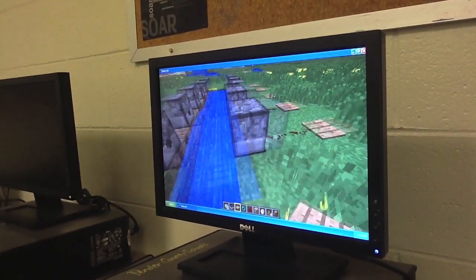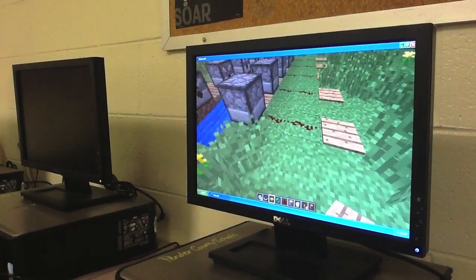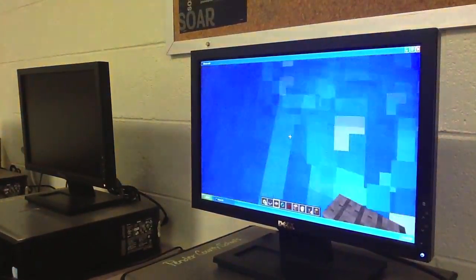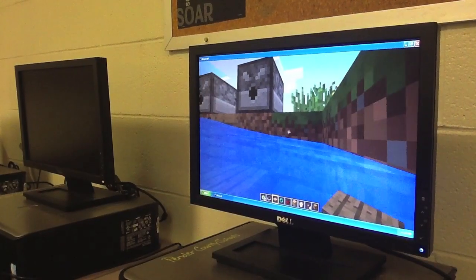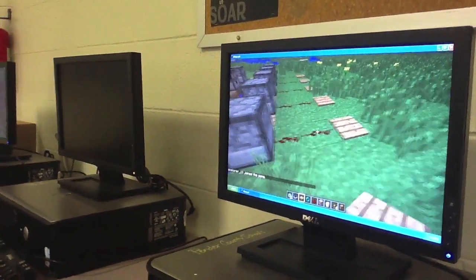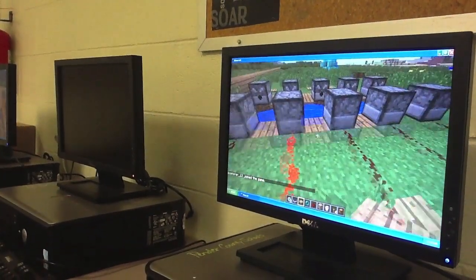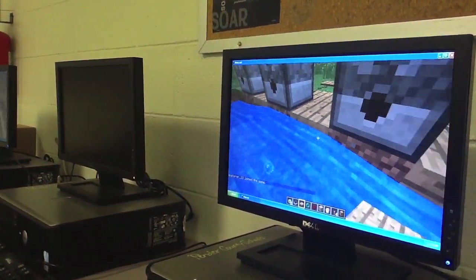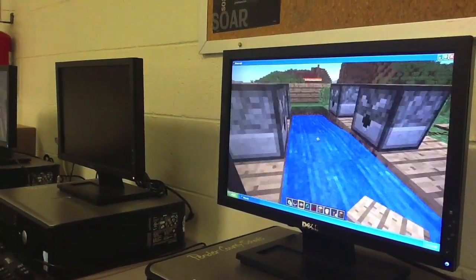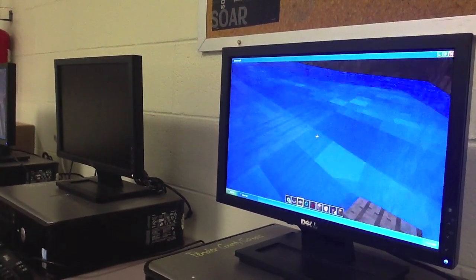I built a vending machine — you step on these pressure plates and I got some raw fish. What else can you get? I haven't labeled them, so I got a bunch of other stuff. I got mushroom stew from that one.